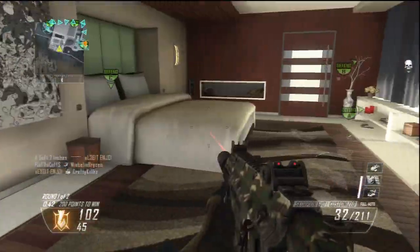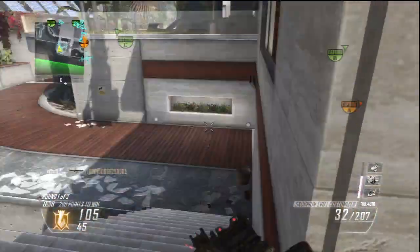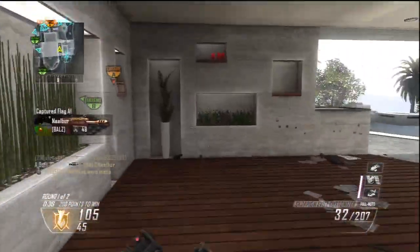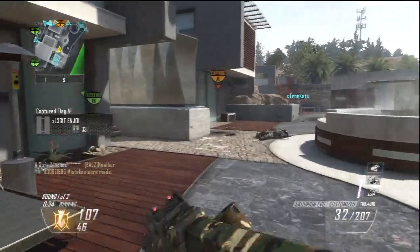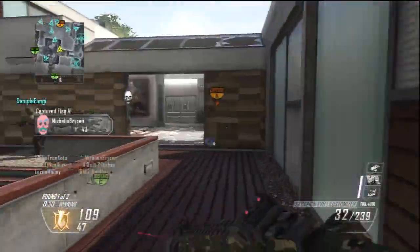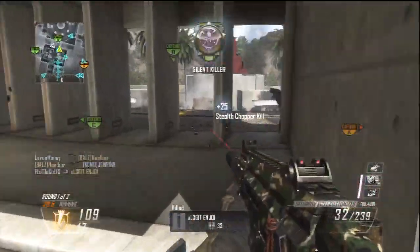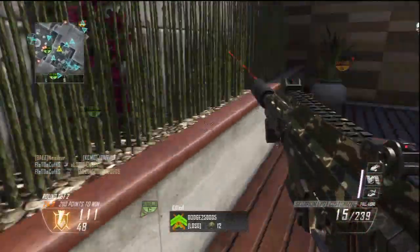You might have some people that rush, but it doesn't matter — you bring out the Evo with the red dot and you're pretty much done in close-quarter combat. You're going to lose those close-range battles against the Evo every single time. This video was recorded before I reached level 10 prestige.